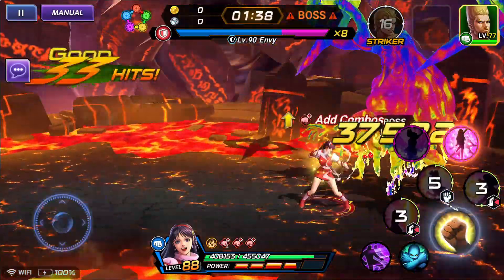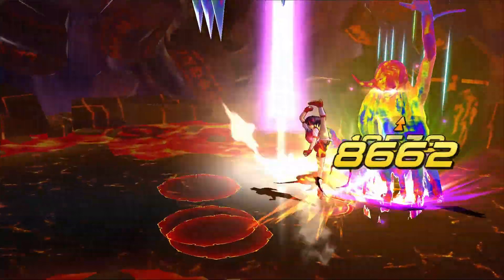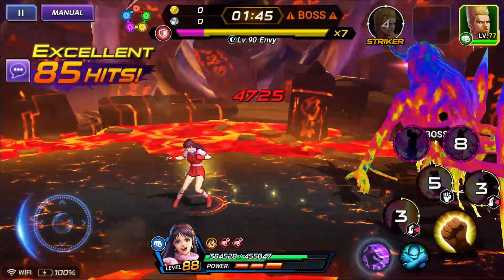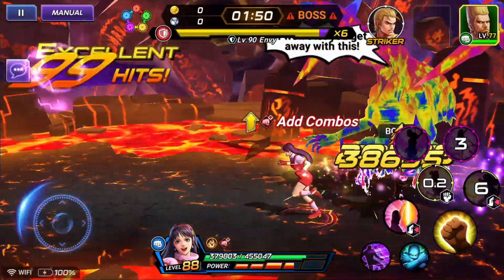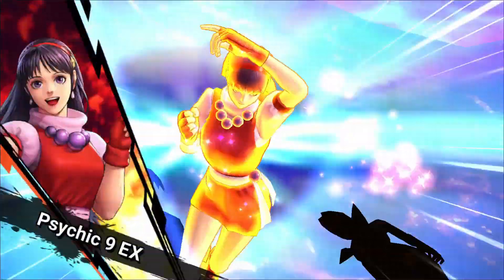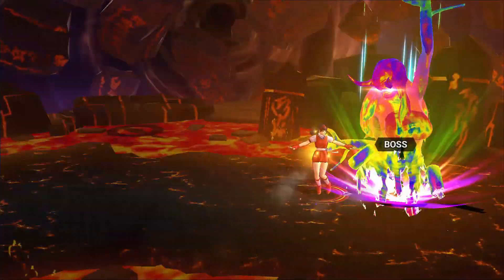I wanted to put this video out there because I know a lot of people don't have Jin, so I just wanted to show that there are other characters that can do this. Blue Rugal can do this — there are quite a few blue characters that can do this, especially if you have a high enough attack buff. Athena is really fun too. Honestly, in my opinion, I think she's a pretty underrated character. She's pretty cool; I really enjoy her and I think she's fun.